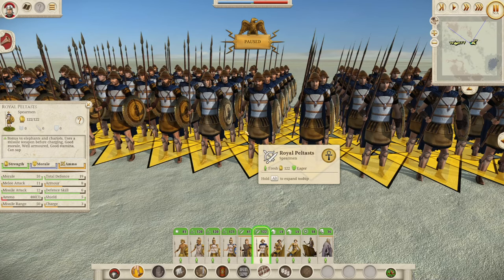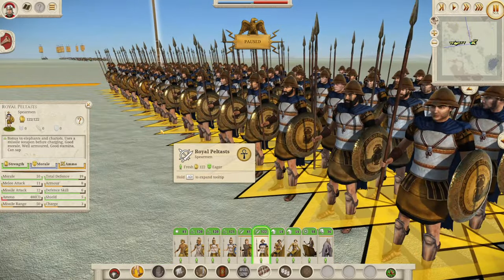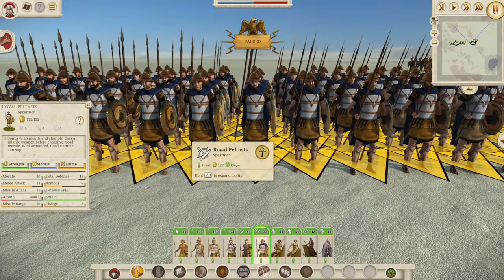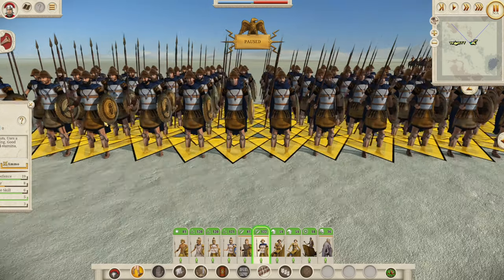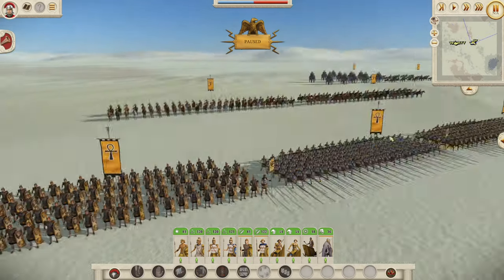If we compare them to some Carthaginian units, the Poeni Infantry have eight morale, nine melee attack, and 18 defense — so these guys beat them. They're pretty close to the Sacred Band, which have 10, 12, and 23, so just a little bit behind on the defense of the Sacred Band but pretty comparable. A very nice spear unit that's going to do very well in melee combat all the way through the game — a really elite unit. And they have a bonus versus Elephants and Chariots, which is going to be very useful against enemies you're fighting, namely the Seleucids.